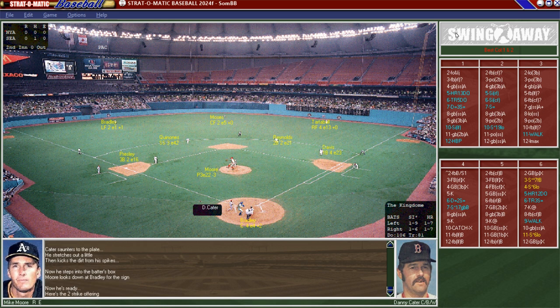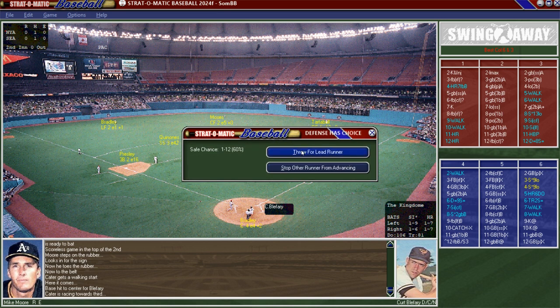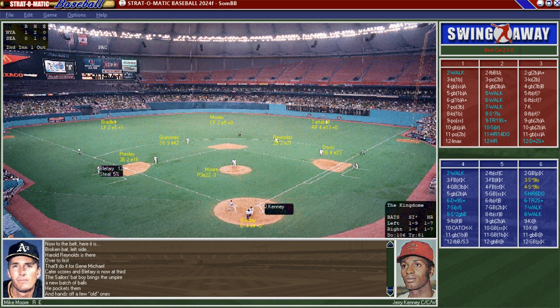Top of the second: Danny Cater gets a reprieve after a foul ball and laces it between short and third. With Cater aboard, Bleffery hits it, and they throw for the lead runner but it doesn't work — runners at second and third with Gene Michael up. A run scores for the Yankees on a ground ball, giving them a 1-0 lead. Maybe the Mariners' problem in 1986 was their pitching and defense.